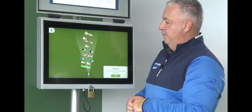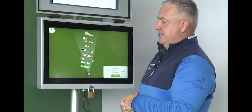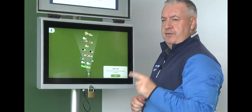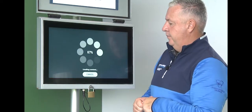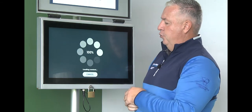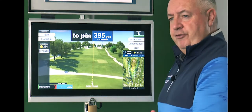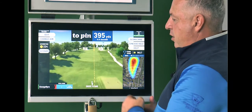I'm going to select the middle tee. It's going to ask us to select a target on the range — for me, that 224 pole is ideal for hitting driver towards. Once the game mode opens up, you'll see that you've got your virtual hole in front and it's giving you a flyover of the hole.